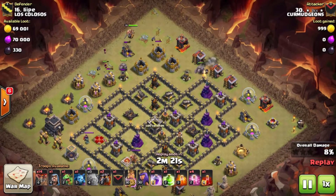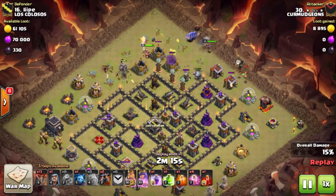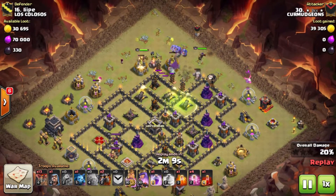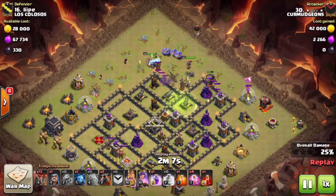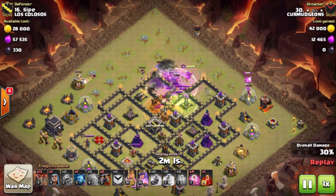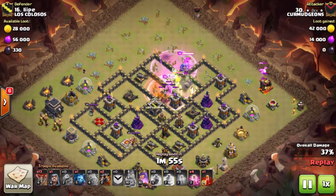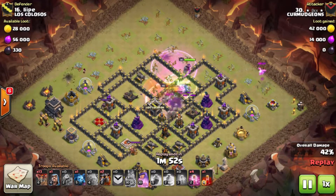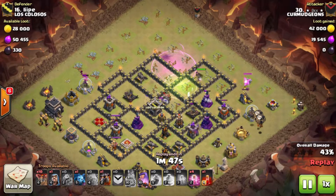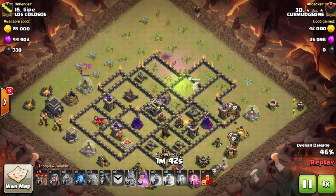You can notice his spell composition is a little different - he's bringing one jump, one rage, four haste, and a skeleton spell. He uses some minions to clear away some trash buildings up around 12, then drops his first golem at the mortar at 11 o'clock and a second golem at the mortar around 1 o'clock. A tesla farm pops up, so he uses his kill squad to take advantage of knowing where the tesla farm is and takes them out early. The bowlers are going to hit a giant bomb but it's not too much of a worry.